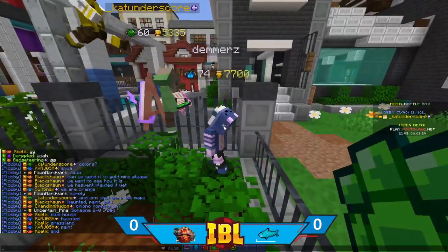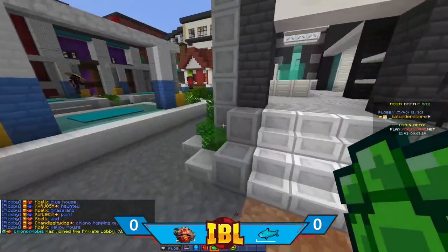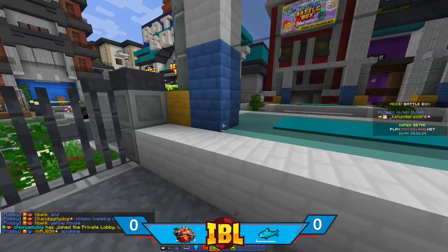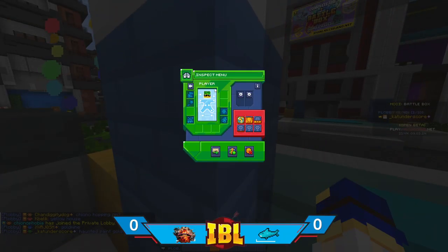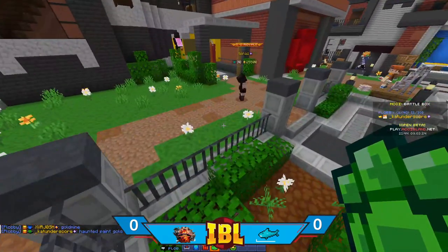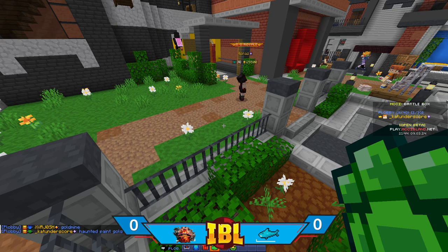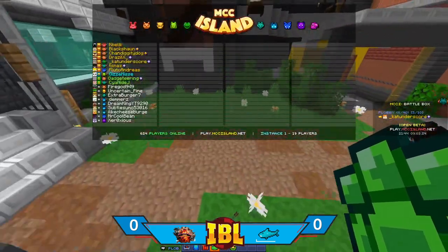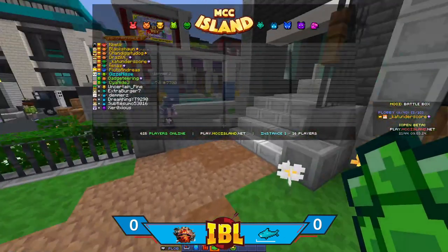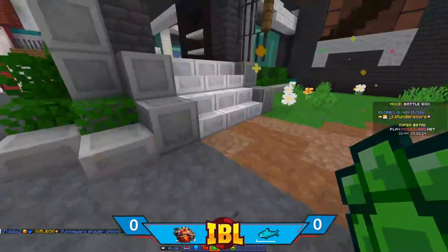Blue house and grassland are just not Battle Box maps. Remember to put Keanu on their team. Who knows, maybe in Season 4 we'll get a blue house Battle Box map. We do have a haunted gold paint, it's just kind of funny. All right, I'm ready to start.